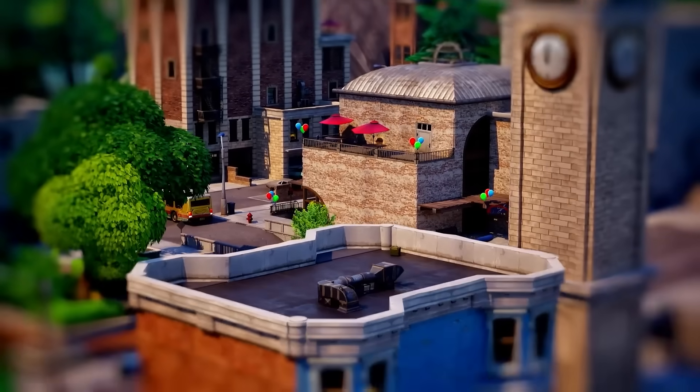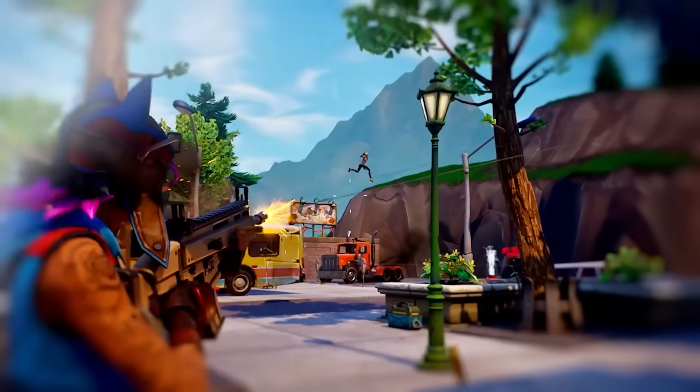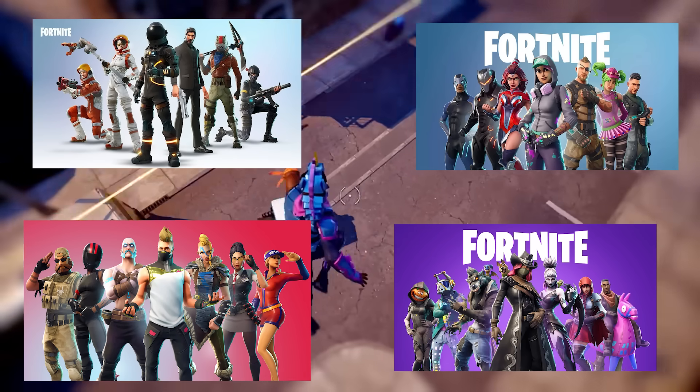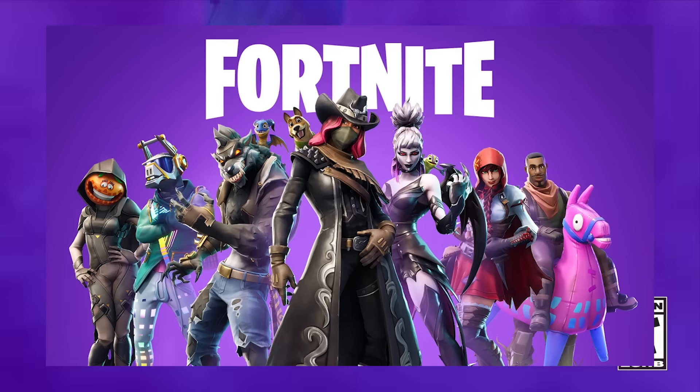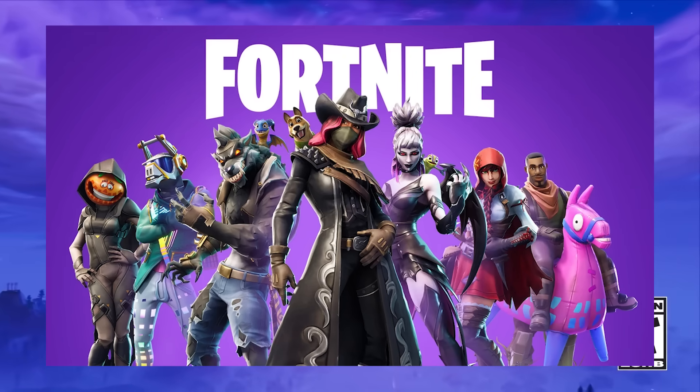Now I'm going to be honest, most of Chapter 1's Key Art sucked big ass, so we're going to talk about a lot of those now. Seasons 3, 4, 5, and 6 were just the Battle Pass skins stood against the gradient. At least Season 6 uses purple as its color scheme because it was a season based around the cube, which is also purple.